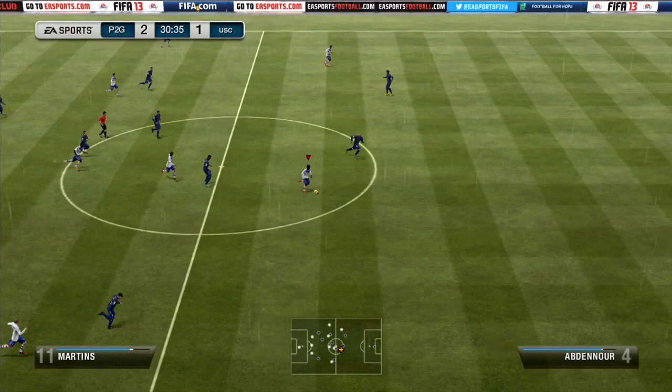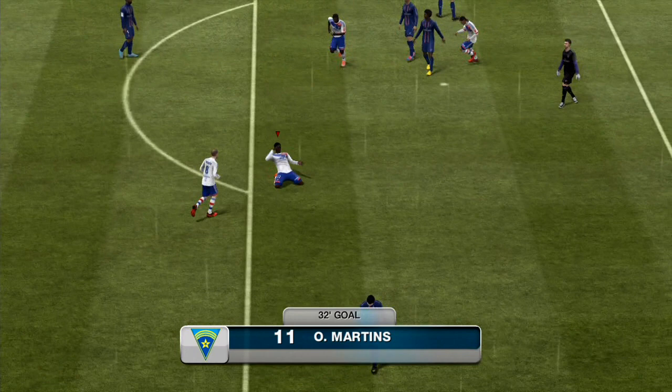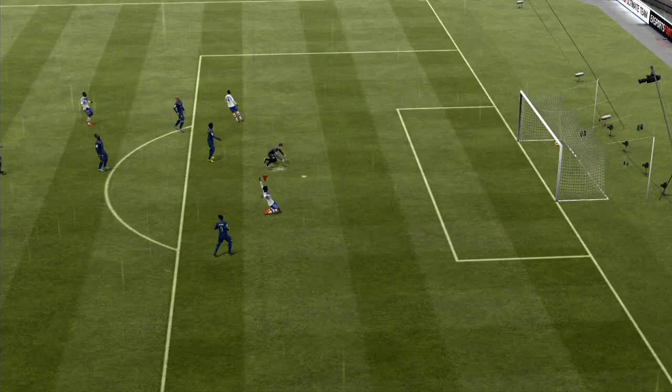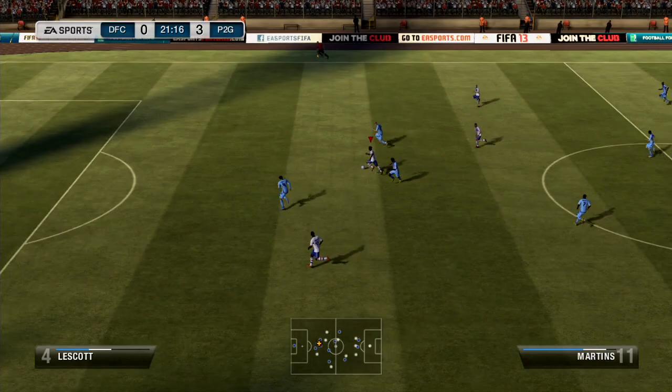His heading — he's only 5'8 so he doesn't win many headers. He has 93 jumping but since he's only 5'8 and with that 61 strength, he won't win you too many headers — don't expect it. But you have Emanique up there to win the headers for you and knock them down to Martins, and Martins just uses his pace. He has low strength at 61, but you wouldn't think that in-game — it feels more like 70 because that 88 balance and 99 agility makes it really hard for players to knock him off the ball.